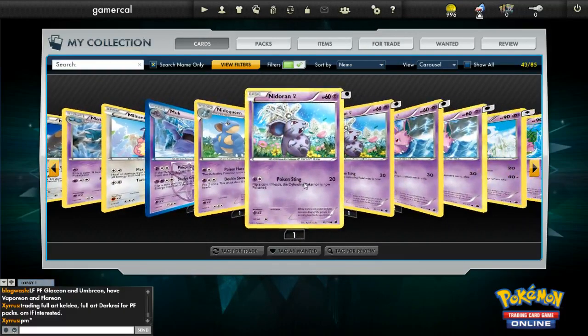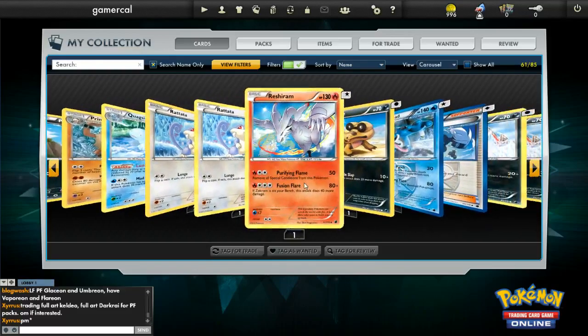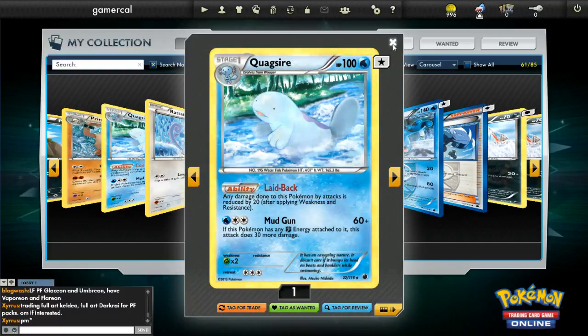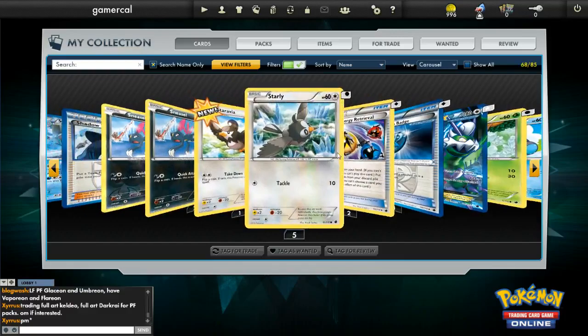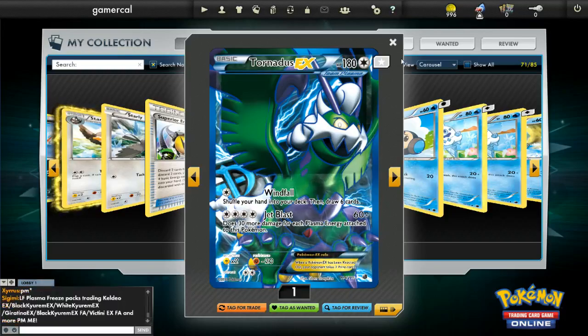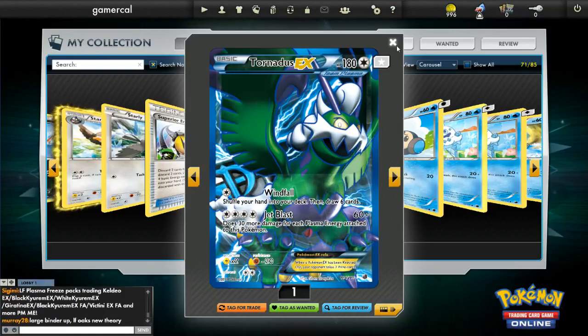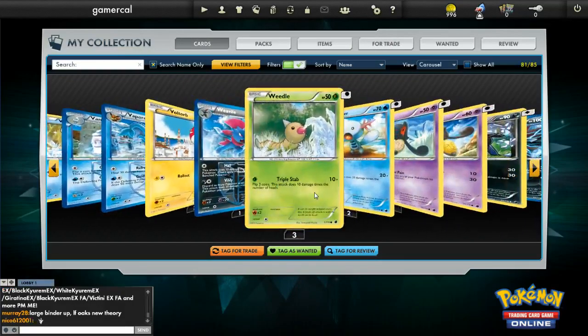A couple of Muks, not exactly special there either. The other EX I've had is actually a full art one. I've had a Reshiram too, which is kind of cool. Quagsire has got a decent power, but that's about it. There are a couple of Superior Energy Retrievals. And here is the other one — Tornadus Full Art EX. 15 packs opened so far; I've had Latios and Tornadus, pretty good I would say.